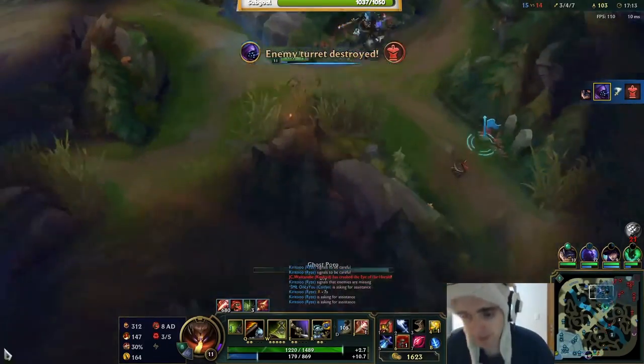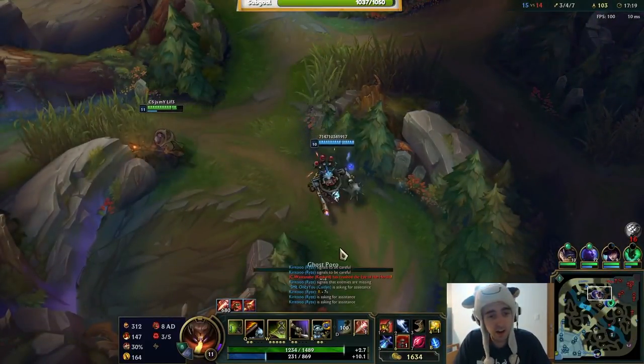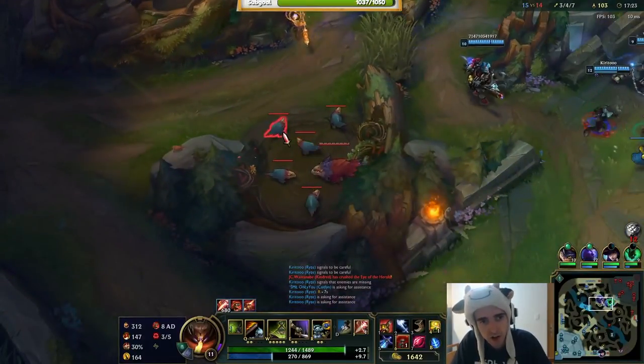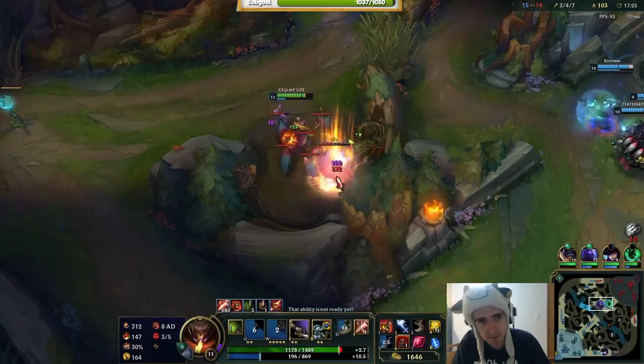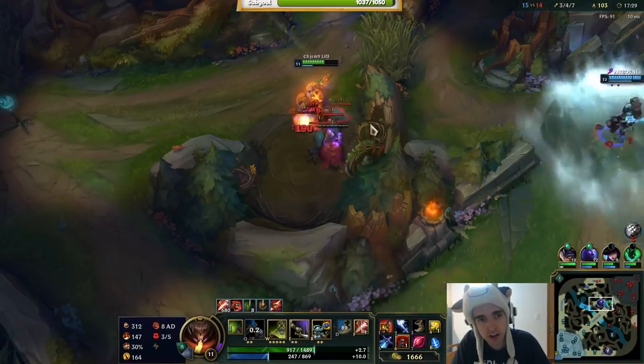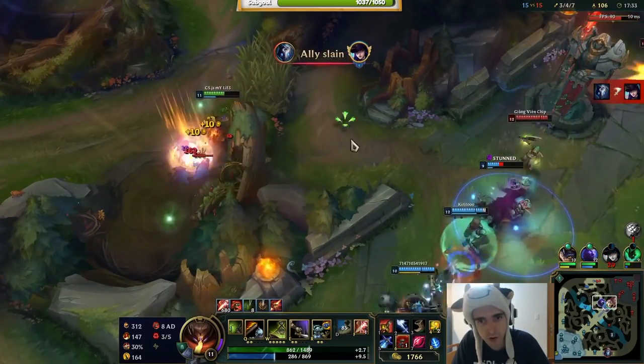Yi's dead again — he's 2-6. He's doing about as good as a Yi should be. I can use this opportunity to talk about mid Master Yi and why I don't like it. A lot of people ask me: can Yi work in mid? Can he work in top? He can work, but the problem is by having Yi mid you're sacrificing magic damage, you're sacrificing wave clear, you're sacrificing poke. If the enemy starts sieging your tower, there's not much you can do about it.